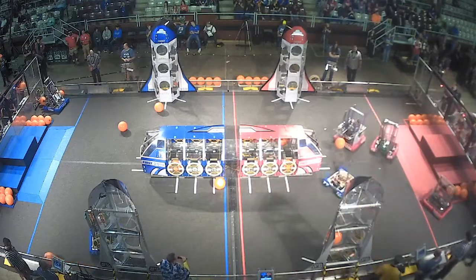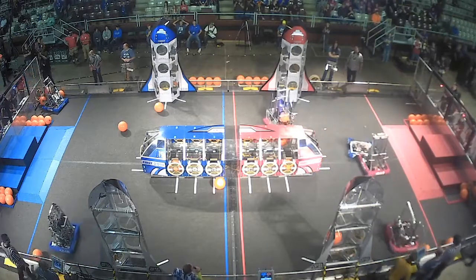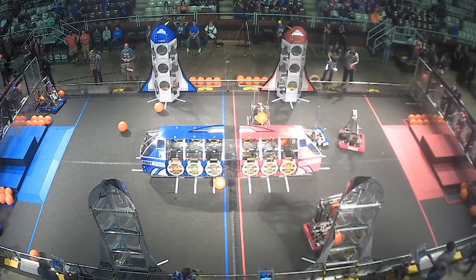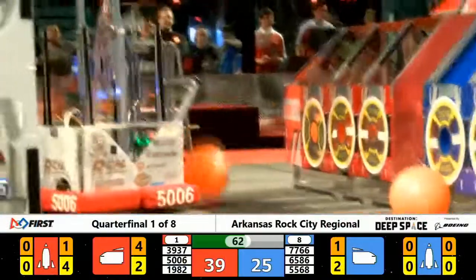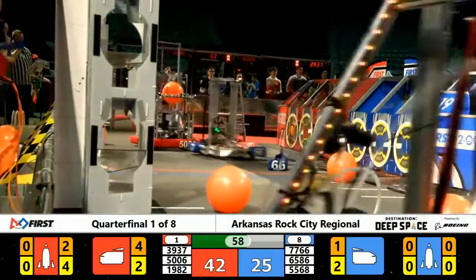Playing defense, the Panthers' little robot is the little robot that could. Doing a great job on defense, and bumpers are engaged. Breakaway now putting more cargo in there. Red Alliance rocket on the Blue Alliance side of the field. The humans right now filling up the robots. Pulling away right now is 65, 86.